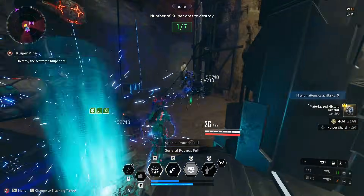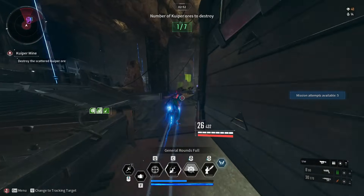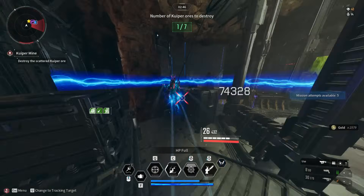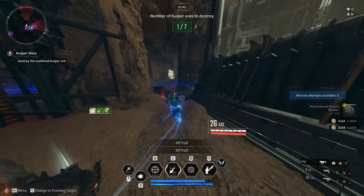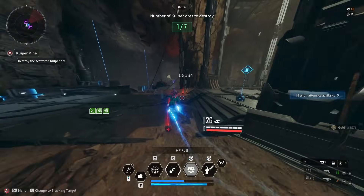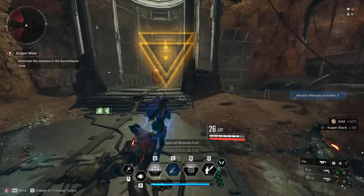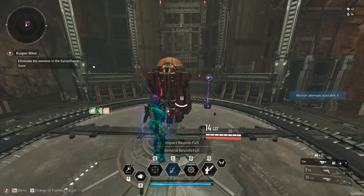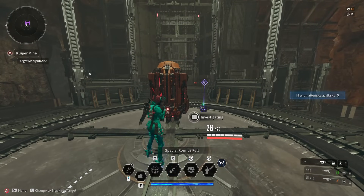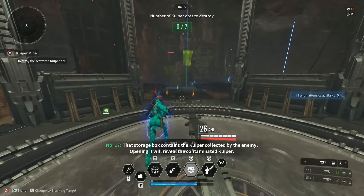You'll also get an average of around 4 million gold an hour in this run, which can now compete with the Valby run. You used to get around 8 to 10 million gold from Valby, but now you get around 4 to 5 million, maybe 6 million if you're very lucky. In this Kuiper Mine farm, you get around the same amount of gold — around 4 million, a little bit less or a little bit more. Depending on the characters and how many people you have, you could do a run in about one to five minutes.